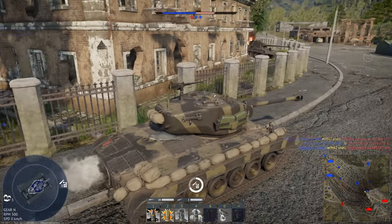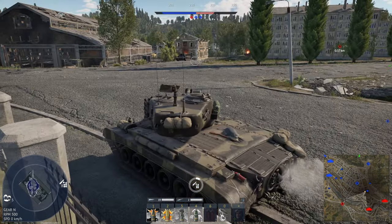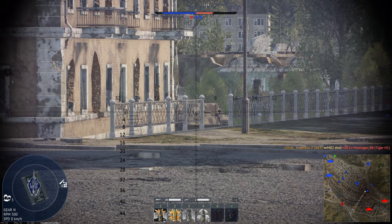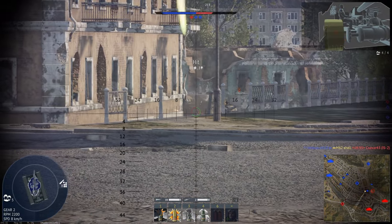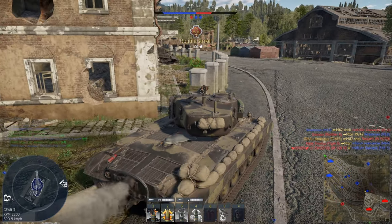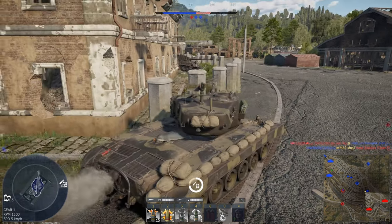Nothing behind here. There's a heavy tank marked — I think he would be behind this building. Oh, that was good. Looks like he is trying to get the cupola. No barrel — it's not gonna do any damage to us. Oh, perfect. Didn't think that was possible. Can I repeat that?